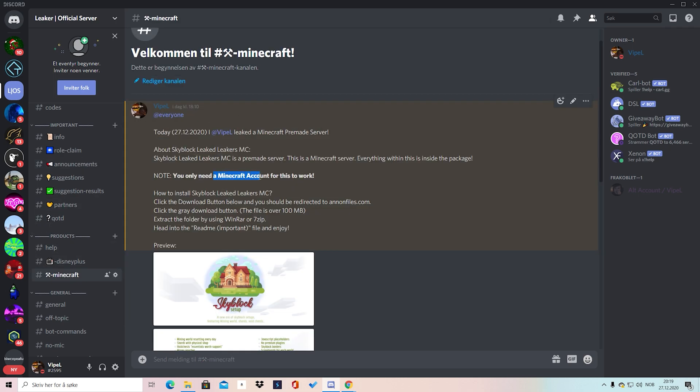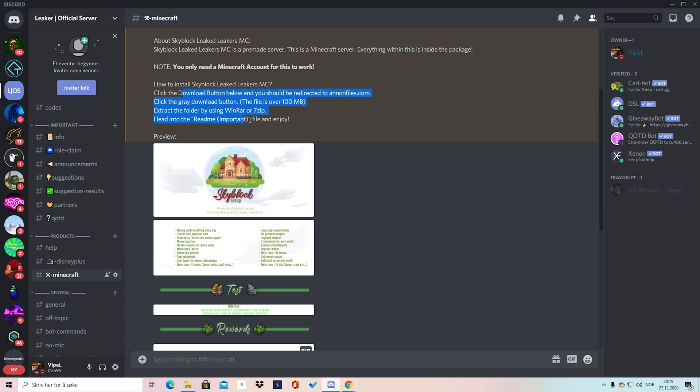What we need to do right now is just go in the discord server and follow this tutorial. It's not harder than that, so just click the down button below and we'll go to unknown files. The reason why I'm using unknown files is because I don't want to get my IP or something. Once you are in the unknown files, you just click on the grey download button and the file is over 100MB.